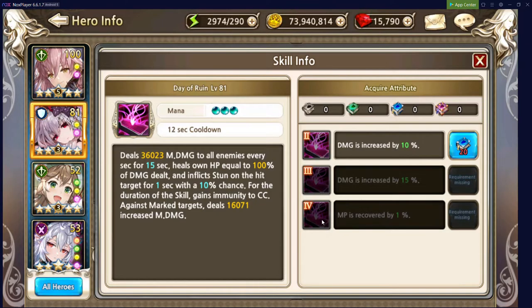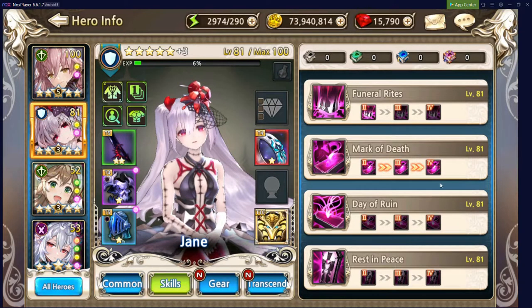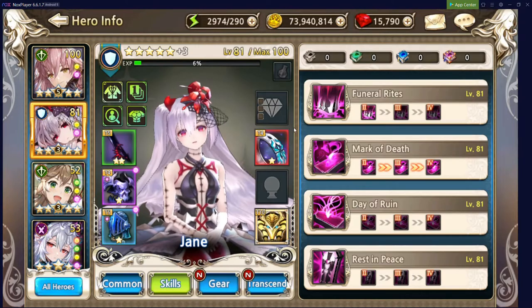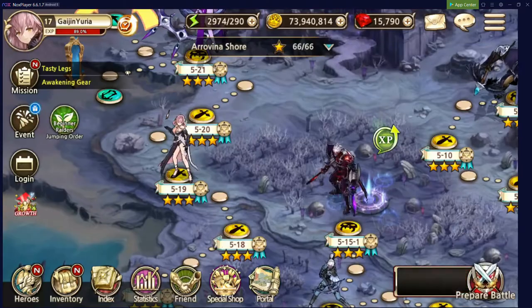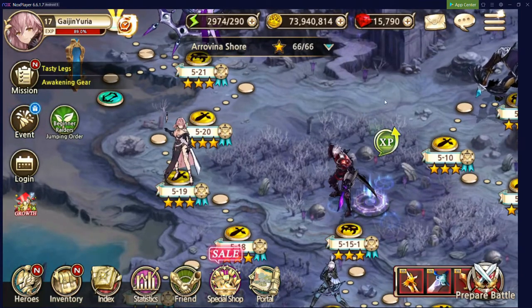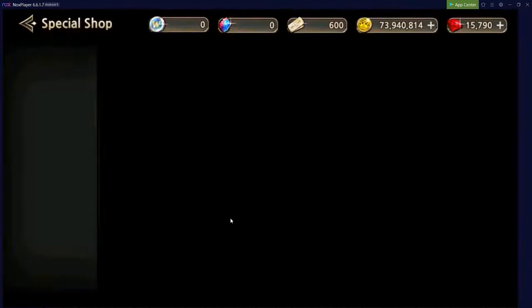For Jane's skill 3, she gains CC immunity that she didn't have before, plus a new stun effect, which is a nice survivability improvement. She also does a little additional damage with her ult or passive. I'm really excited to see these two in action — they've already impressed. We have 15,000 rubies and as per usual with these runs, we'll go ahead and do some summons.